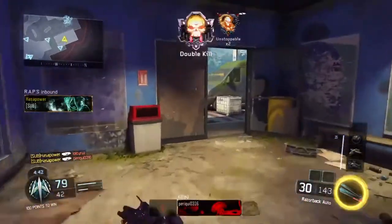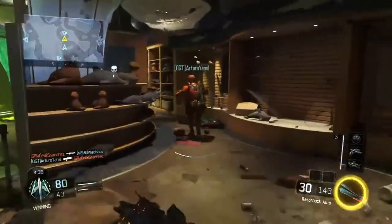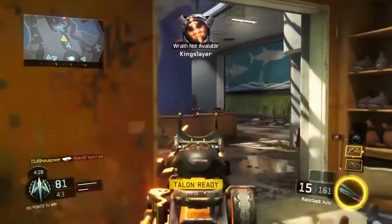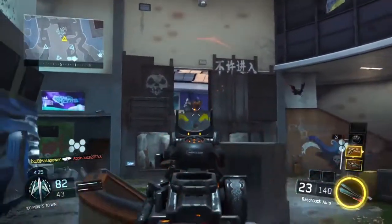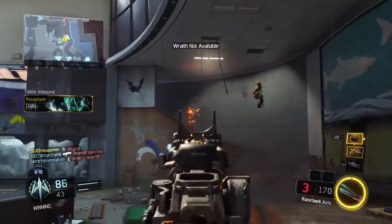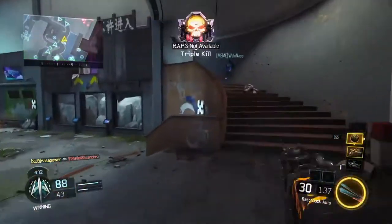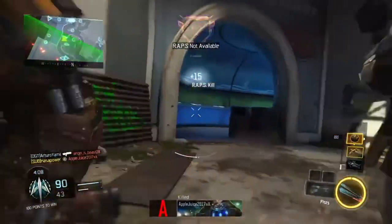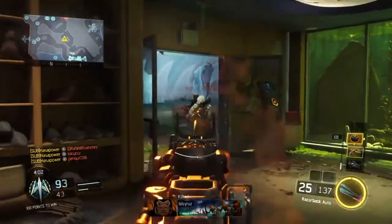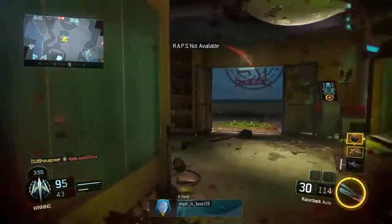When you realize you're getting close to a scorestreak or very close to a nuke, play as cautiously as you can. I personally think the game is programmed so that when you're high on scorestreaks and rushing, it spawns enemies near you. So you have to play extra cautious at high scorestreaks — a lot of players deal with this, like being 50 points off Wraith and then boom, you're dead. Same goes for the nuke: when I was at the Brutal, I played extra cautious. I was not about to choke the nuke.